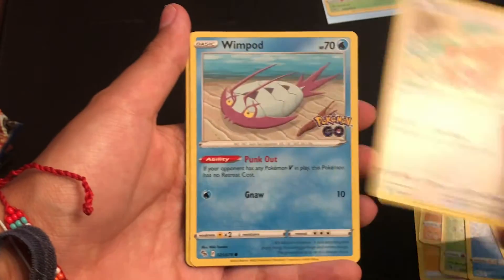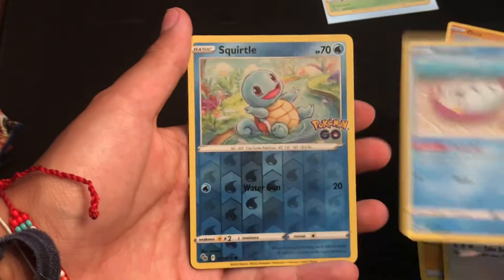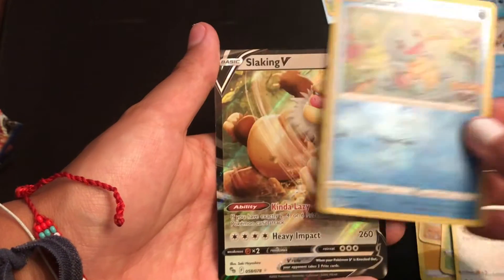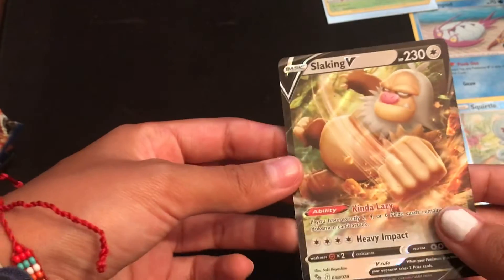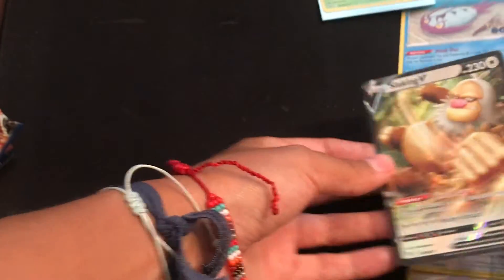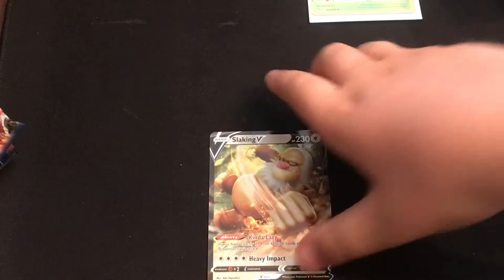Wimpod, Squirtle. Slacking V — will take that card. Purse V of the day. Slacking V. Take the cool Mewtwo sleeves. Do you want to keep this card? You can keep this card. You can keep everything in those packs unless I want it.